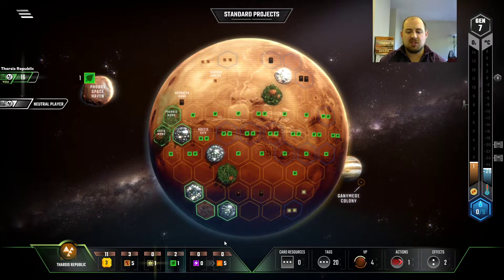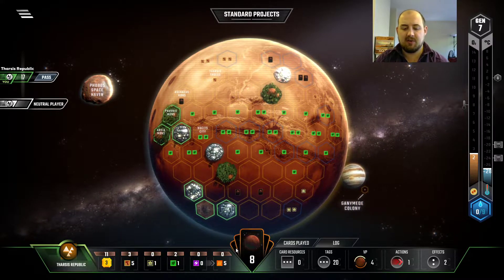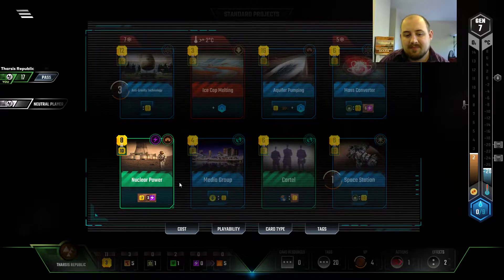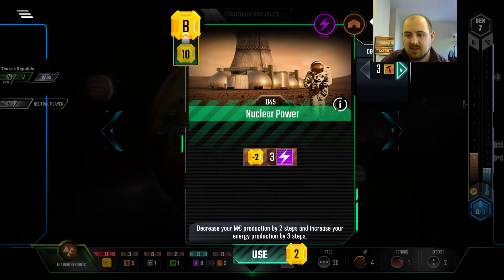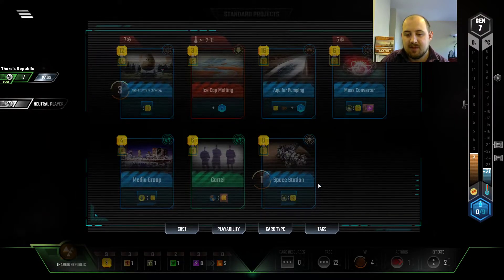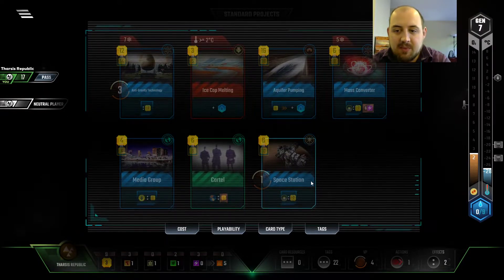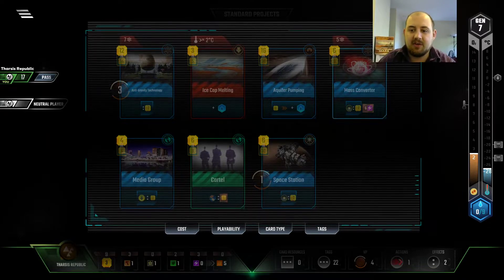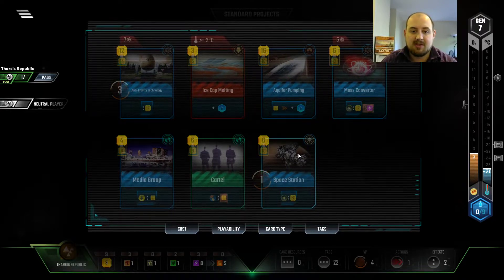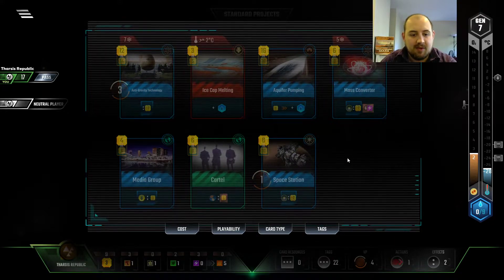Let's get the Titanium, because I want to really try and rush down what we have going on over here. I could use my Steel — I will use my Steel. It's good to give up a little bit of income for that much energy. If you're seeing what I'm seeing, we've got a Mass Converter here for six bucks, then a Space Station for six bucks.